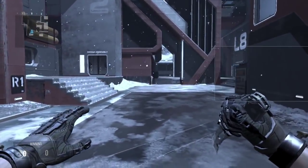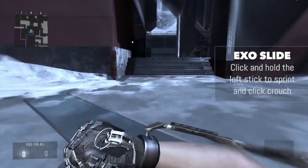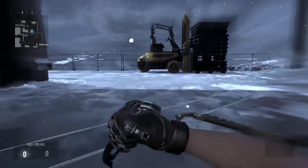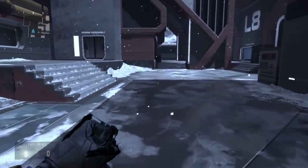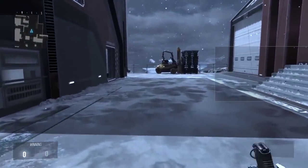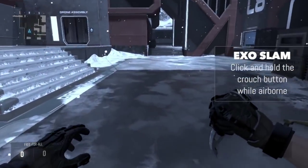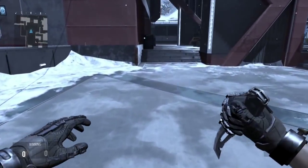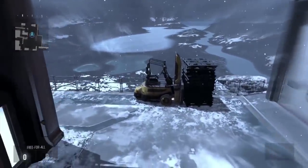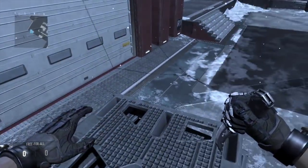Next up is the XO slide. In order to do this, you just sprint forward and tap the crouch button — that could be right stick, B, or circle depending on your console platform or button layout. And the last move is XO slam. You need to be airborne to do this, so you can XO jump and then press the crouch button to slam back down.